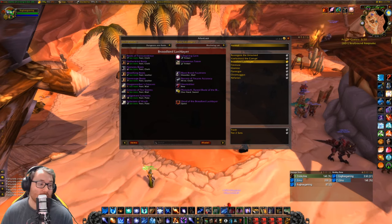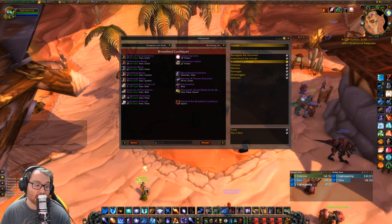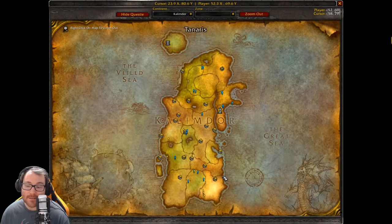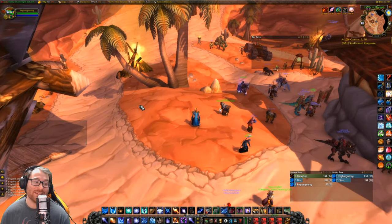After that, you go back to the Caverns of Time and visit Anachronos — he's there at the same place I showed you earlier. Then you go in front of the Gates of Silithus and search for a Crystalline Tear. Once you see it, click on it to grab it — it would be somewhere around the gates of Ahn'Qiraj. Then you turn that in and you get the three parts — that's just the introductory phase.